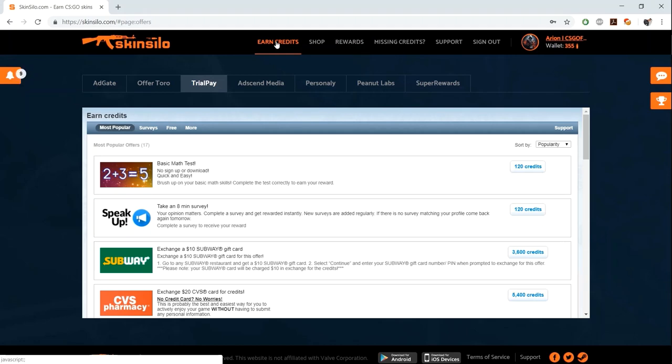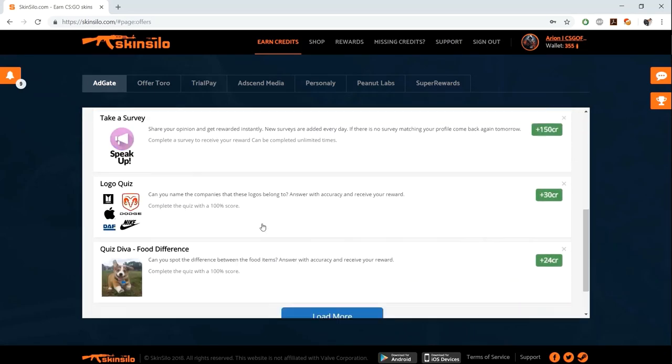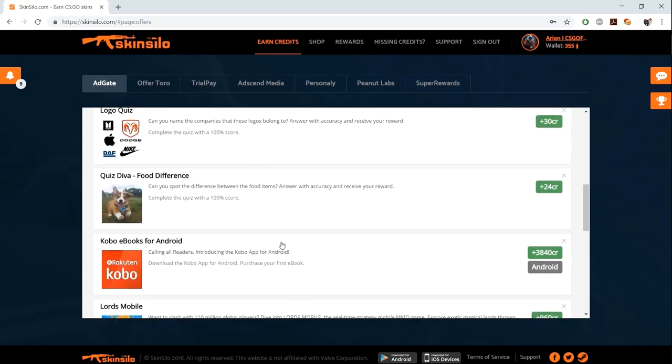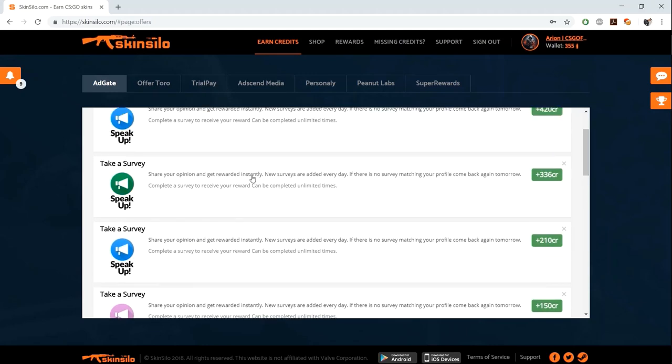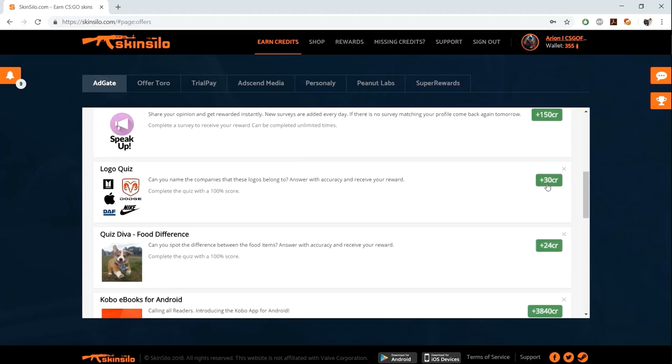The second type of offer on Skin Silo is quizzes. As you can see in these sub-tabs, there are various quizzes available like logo quiz, food difference quiz, kitty difference quiz, and many more. Scoring 100% in the quiz gives you the credits assigned to it. For example, logo quiz gives you 30 credits - if you complete it with a 100% score, you'll get those 30 credits, and it's not a time waste.